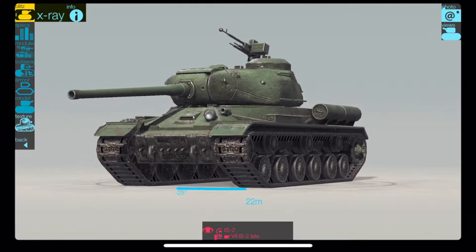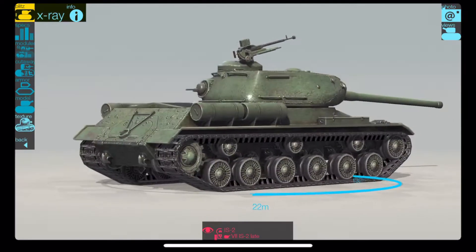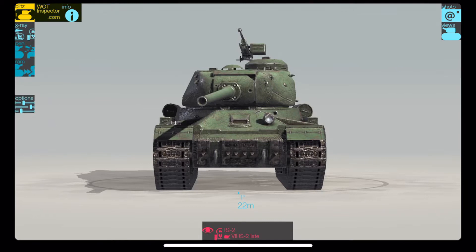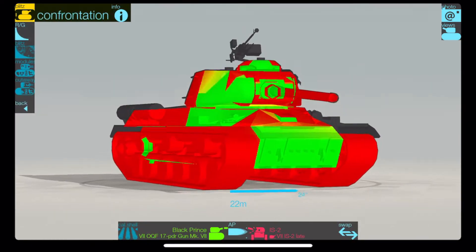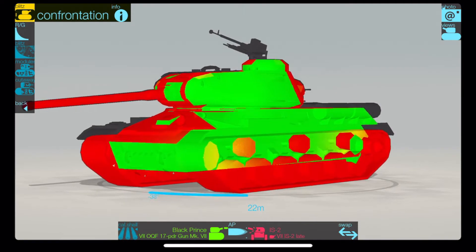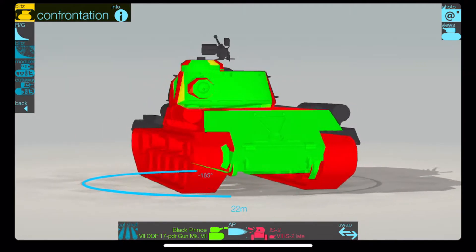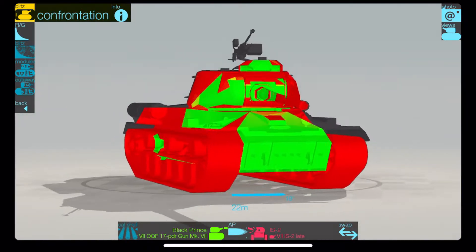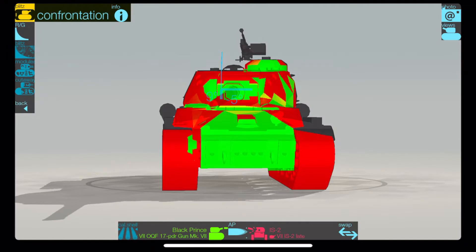What I generally do first and foremost is go to the Armor Inspector. I've paid a bit of money to get all the bells and whistles, which is really cool, and in my opinion if you're serious about the game it's well worth the investment. I go here to check out what the armor on this thing is like, stick it in various positions, and I faced it off against a Black Prince, the British tier 7 tank, because it's going to come across one. The armor on this thing is pretty meh — it's not the best.